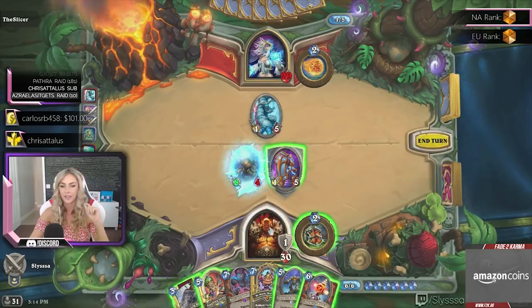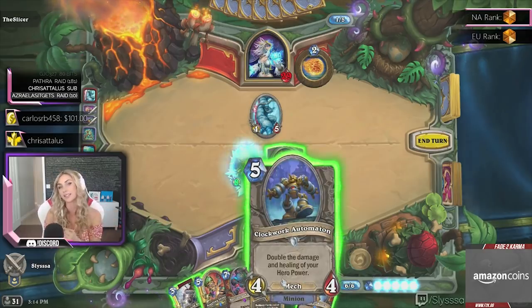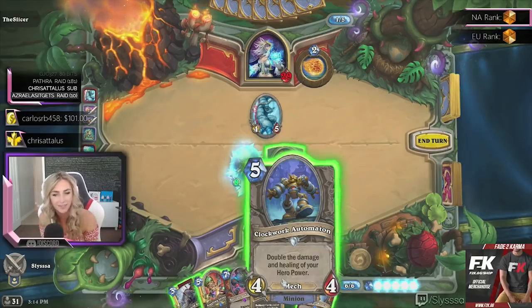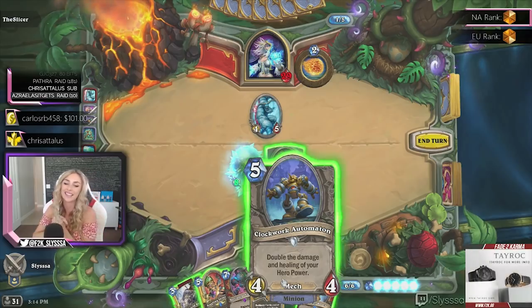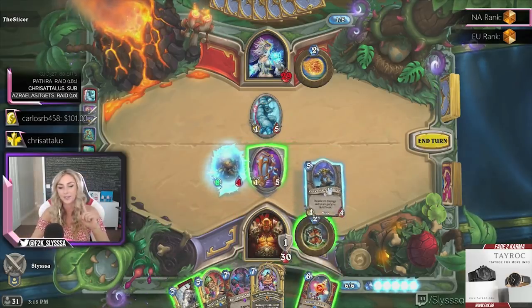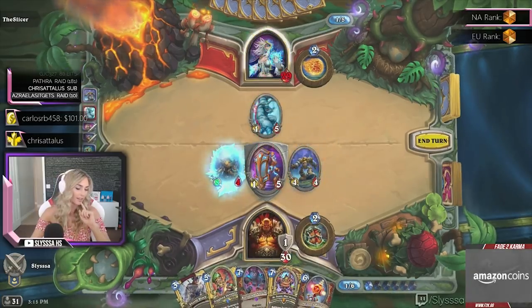I'm gonna throw out this card — I put it in the deck because it has some synergies and some non-synergies with Dr. Boom. It's called Clockwork Automaton, and it says 'double the damage and healing of your hero power.' So it has some synergies and some non-synergies with Dr. Boom, and I want to show this card alongside him.